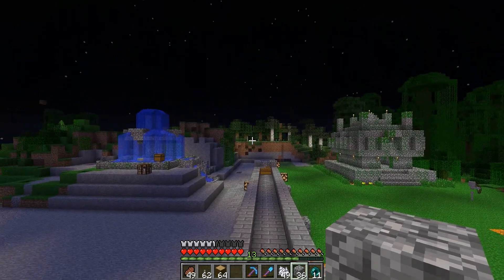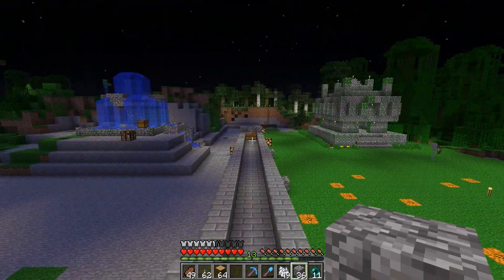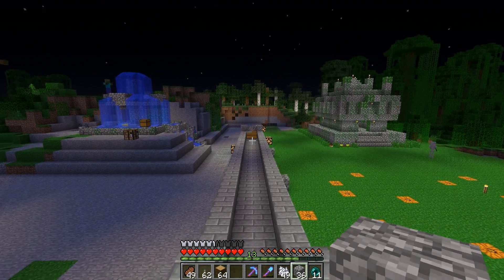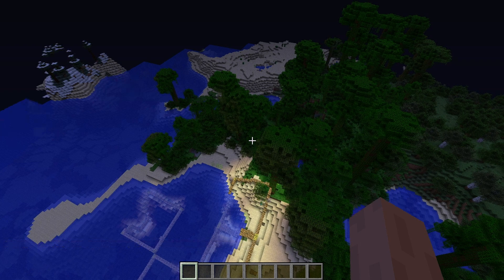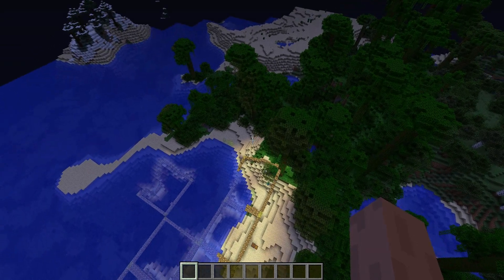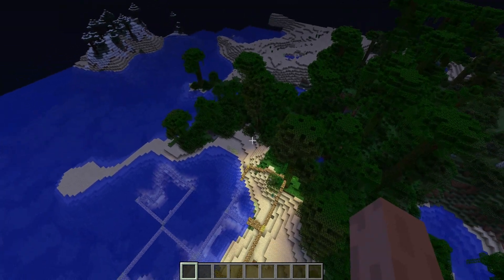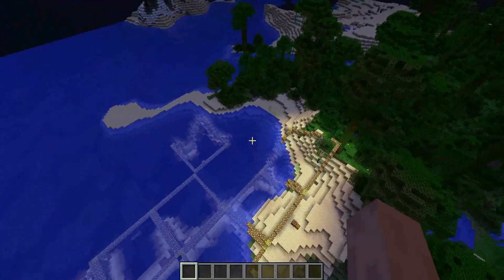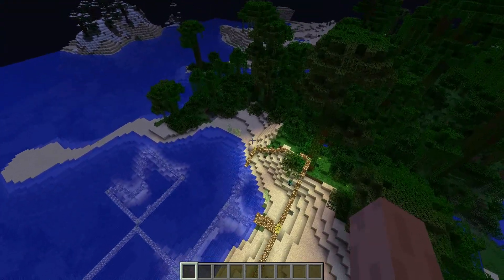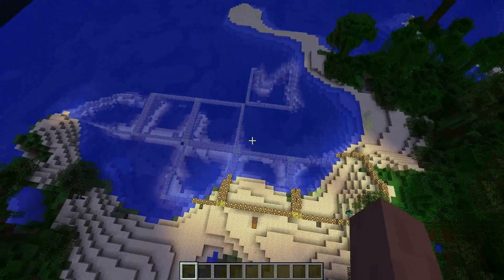I'll show you really quickly what this used to look like before I put it onto the server. Welcome back — here's what the server used to look like when I first used the seed. I plugged it into a slime chunk calculator, worked out where the slime chunks were, came into creative to map them out, and then put it onto the server. From then on I didn't use creative — only to map it out because I'd never done slime chunks before. This chunk here, the 16 by 16, is the only slime chunk I'm actually using.